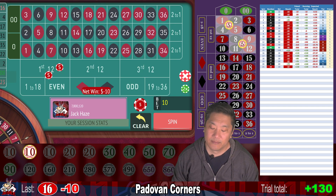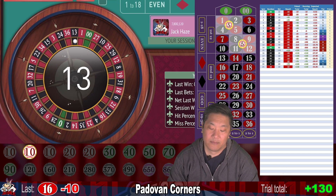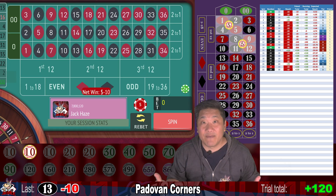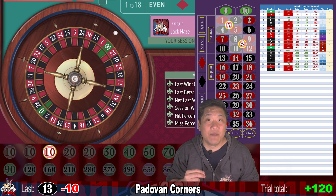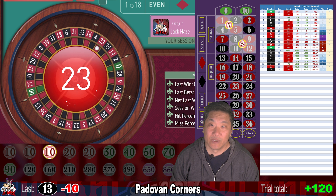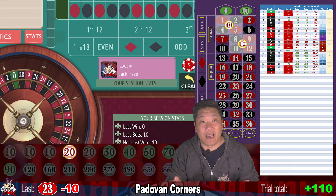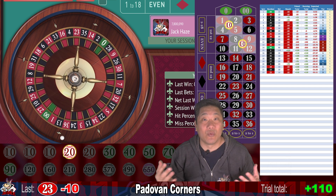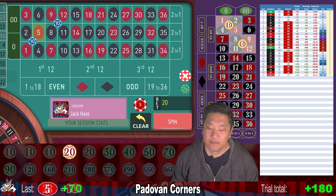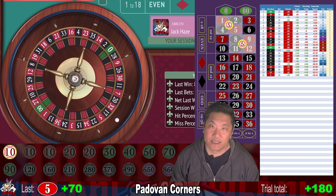13 — whack — minus 10. Just like Padawan Streets, this system is easy to scale. You can use any multiple of 10 to scale the system upwards. 23 — whack — minus 10. We're going to increase to $20. Just take the Padawan number and multiply it by whatever you want your starting unit to be. So if you want to start with a $100 bet, just start with two $50 corner bets. Five — that's a hit. 3.5 times 20 is $70. So we win $70 there. We're going to reset to step one.